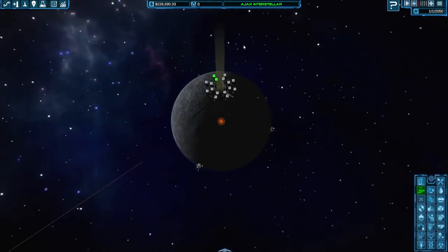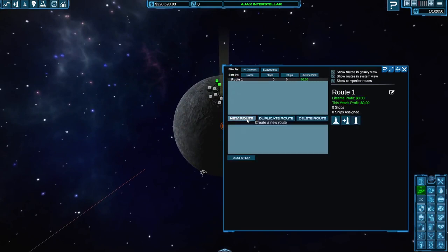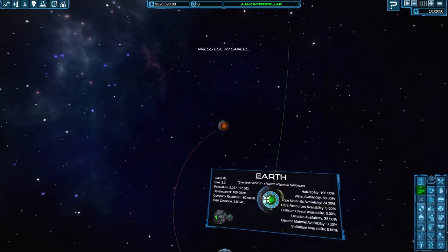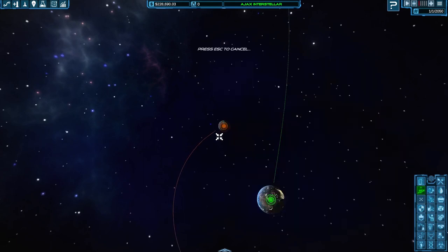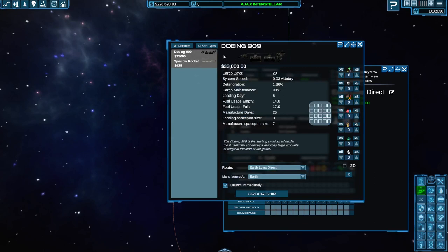Let's come out of here. There's our routes button. Let's create a brand new route. We're going to go from Earth to the Moon. So we've got a route and we want to add a ship to this route. We've got two types of ship early in the game. We've got the Dohing — I wonder what that's a pastiche of, a Dohing 909 — it's kind of a space shuttle kind of thing. That has 20 cargo bays to carry all sorts of these goodies.